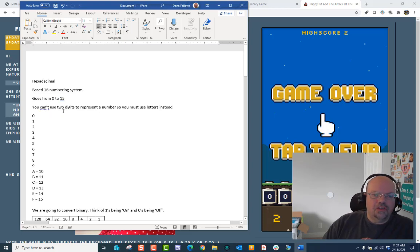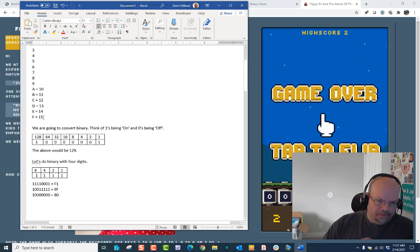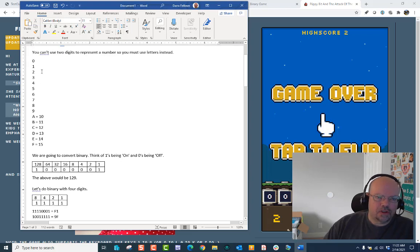Hexadecimal is a base-16 numbering system — it goes from 0 to 15. You can't use two digits to represent a single number, so you use letters instead. You go 0 through 9 just fine, but you have to go all the way to 15. You can't write the number 10 because it takes two digits, so we represent 10 with the letter A, 11 with B, C, D — up to F, where 15 is represented by F. So in hexadecimal — MAC addresses, IPv6 — you'll see zeros through F, up to 15.